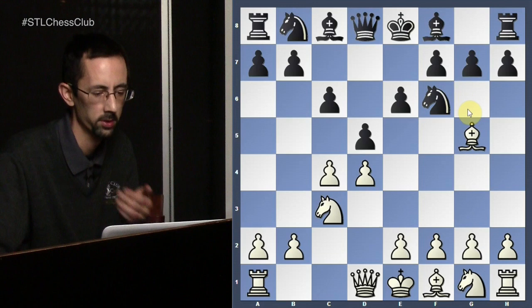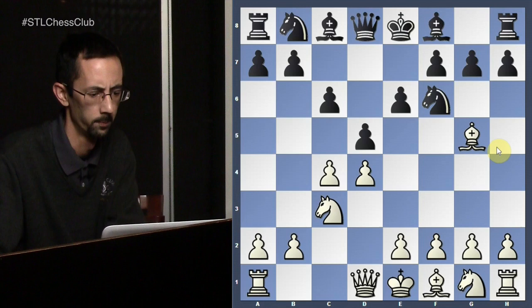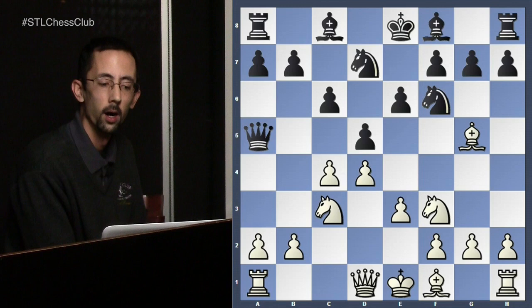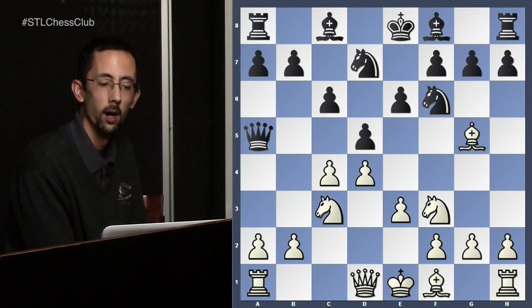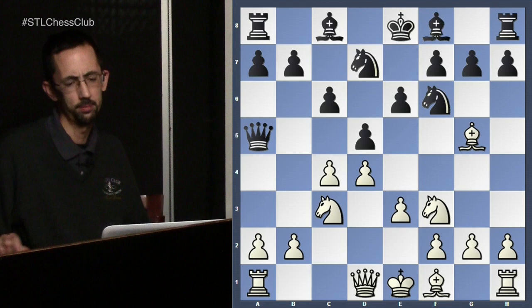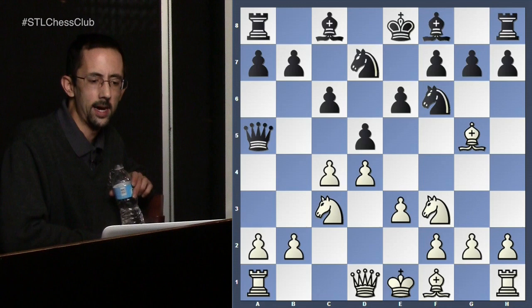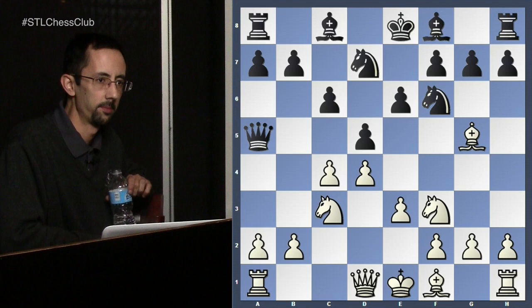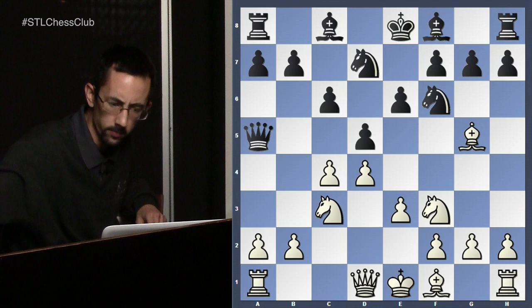We see the queen a5 idea played here — doing a few things. One: breaking the pin, so the knight is no longer pinned. Two: if white decides to give up the bishop pair by playing bishop takes f6, then knight takes f6 looks perfectly safe for black. Queen a5 also creates the threat of knight e4, attacking the pinned piece twice — which is what we want to do. Once you've pinned a piece, you want to keep attacking it, generally speaking.